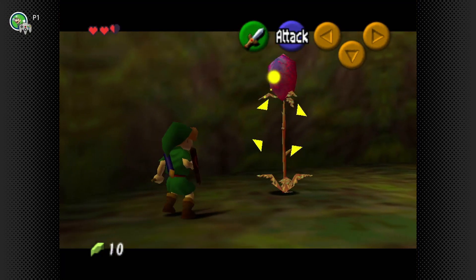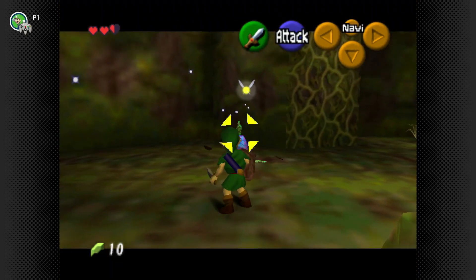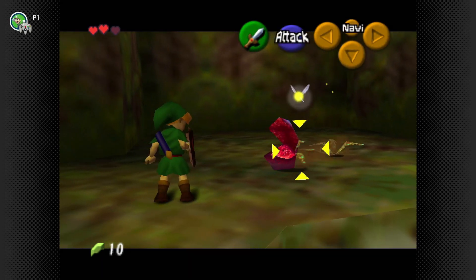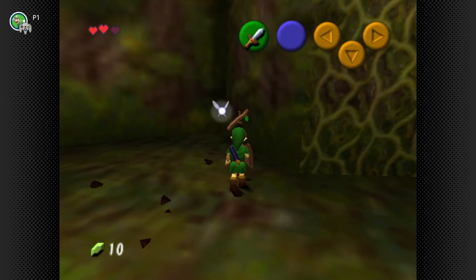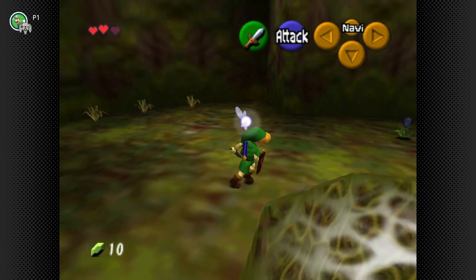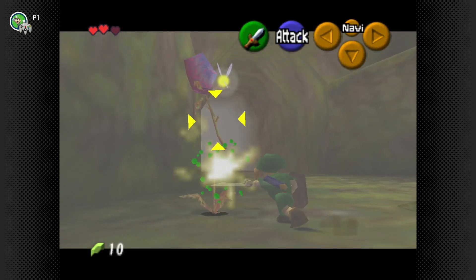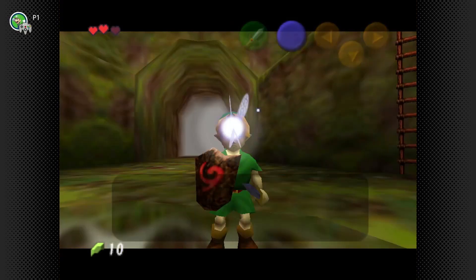Speaking of Zelda games and whatnot, I saw that new Direct that came out — having Zelda be a main protagonist for once in her life. I mean, that's fine. I wished that was a thing for many years now. I'm actually quite excited for Echoes of Wisdom. I feel like it's kind of overdone for Link to be the main hero and everything.